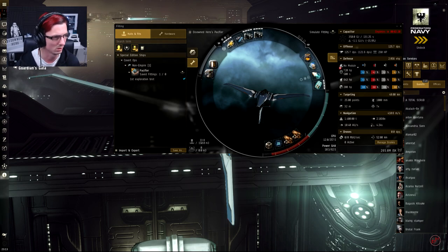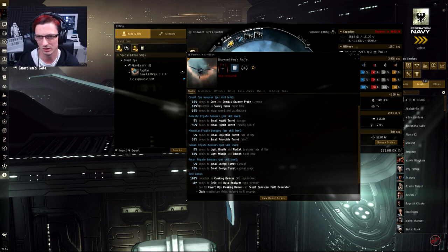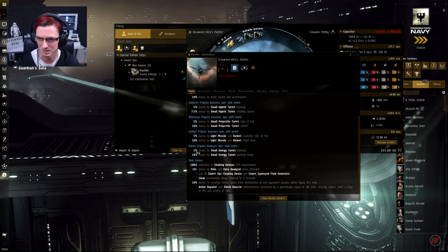For anyone not familiar with this ship, it's kind of an omni ship — it can be used to do absolutely anything. If you're trained into Gallente frigates you get bonuses to small hybrid turrets; Minmatar gives projectile, Caldari gives missiles, Amarr gives energy. I'm actually level 5 in all of these so I can use whatever I want. It also gets a 100% reduction in cloaking device CPU, a 10% bonus to relic and data analyzer strength, can fit the Covert Ops Cloaking Device and the Covert Cynosural Field Generator — useful for wormhole operations.